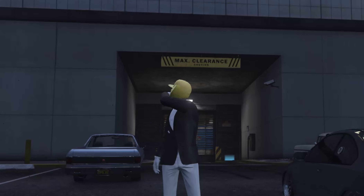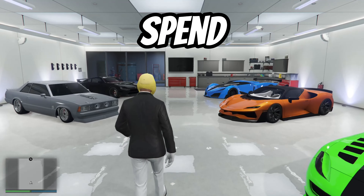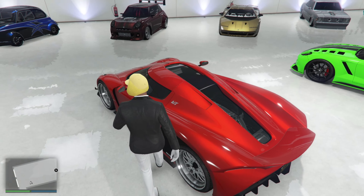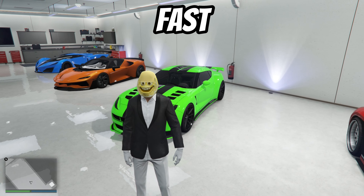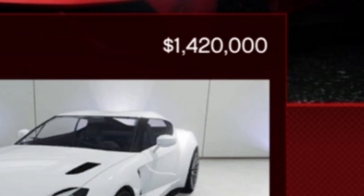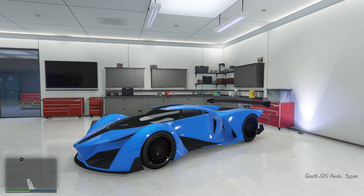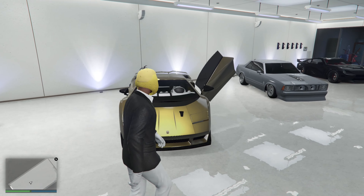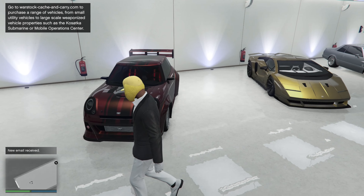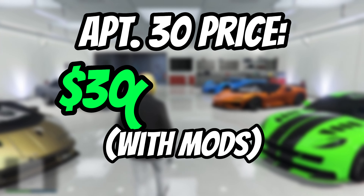I actually have two garages in this one building: Apartment 30 and Apartment 28. The garages are pretty expensive but the apartments aren't really special, so I'm not going to spend a lot of time on them. First in the garage we have the Niro Custom, then the Entity MT, which is actually my favorite car in here. I also have the old fastest car in the game — the Pariah. Even though it's fast, my favorite thing about it is its price. Here's the X80 Proto, the one-time special 300R, the Tulip M100, the Torero XO, and the Issy Rally — it's not very good but it's pretty fun. Last in this garage is the Bariso 300 wide body. This car is absolute class. The total price of this apartment garage is $30,605,000.